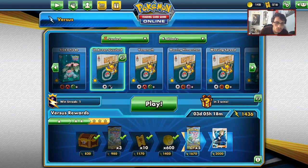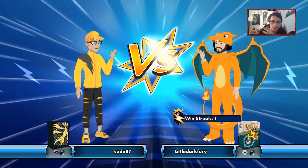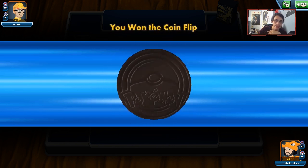Black Market Prism Star proven to be the MVP — he only had one counter stadium and wasn't even playing Heat Factory. No wonder Black Market was able to stay in play so long. We did do the Guzzlord Beast Ring Green's Exploration play, just one turn too late. Still though, we got to show off the deck. Let's get into another match with Umbreon Guzzlord.